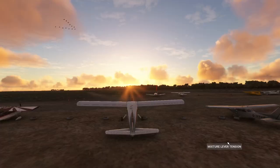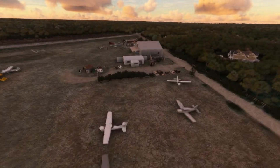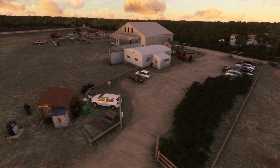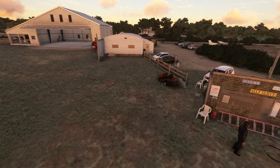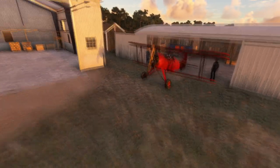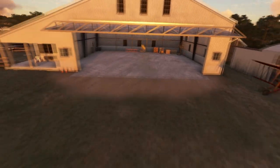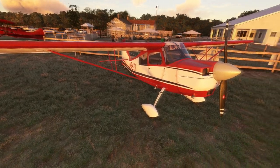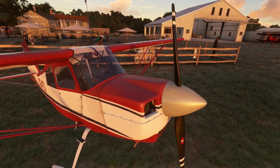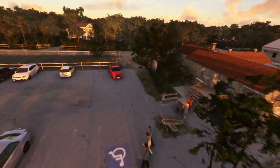On the website there are geese flying across the airport — that'll be useful if you hit them! It's a small little New England airfield on Martha's Vineyard. It is nice to see more GA and small fields especially in the northeast, you don't get a lot of them. This is ten pounds on their website, so really reasonably priced. We've got animated people, a big hangar, a restaurant area, and some static aircraft that are actually decent models.